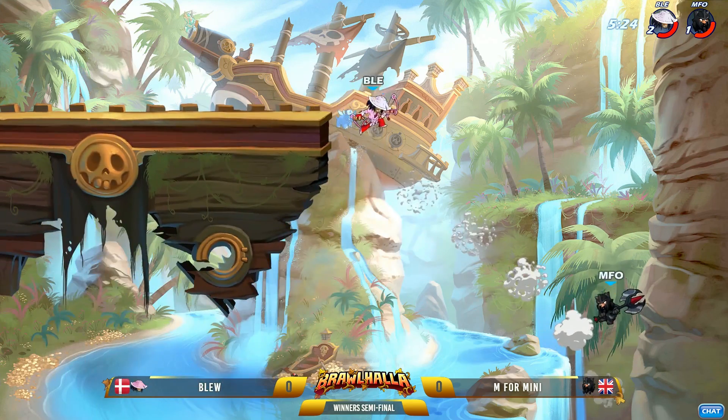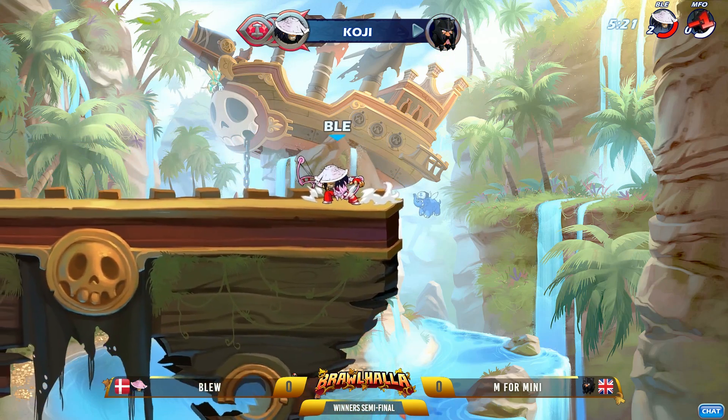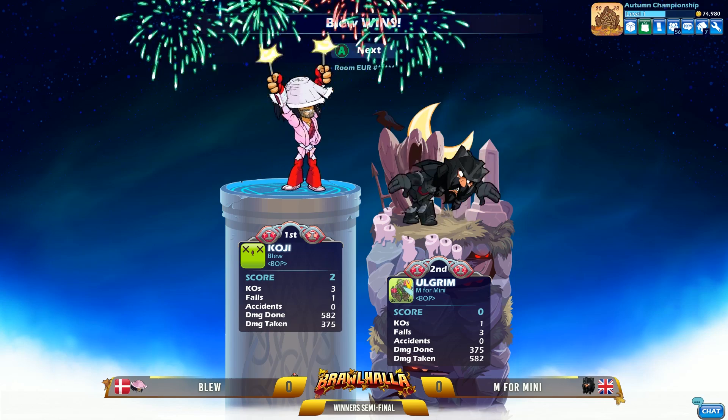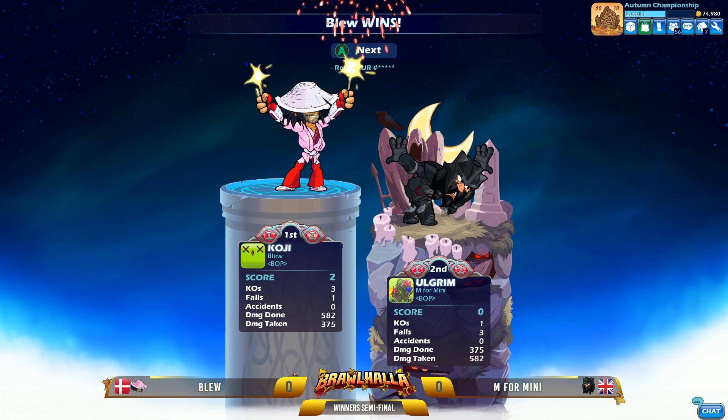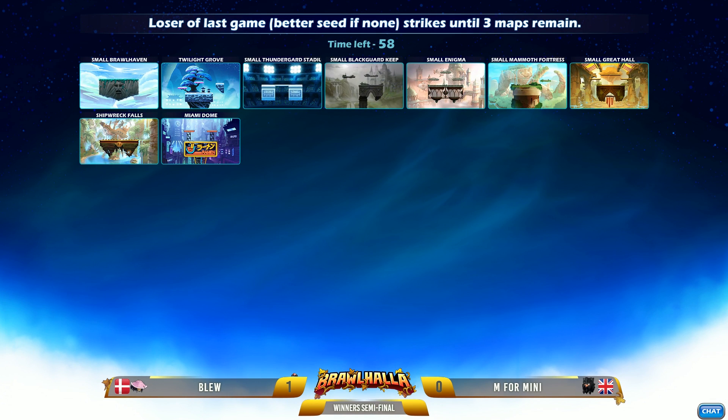This is going to be a dangerous game for Blue to deal with, but he's holding onto that edge guard, doing a great job — and there's the ground pound, finishing out that game. Two stock, taking it down. Blue taking game number one, and that was actually a pretty quick game overall. Commanding performance — you even saw it in the damage numbers, almost close to double the damage that M4Mini did, and just absolute stage control the whole way through.